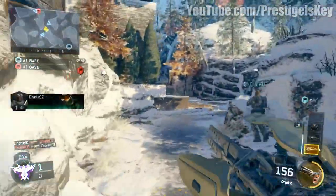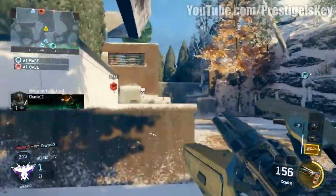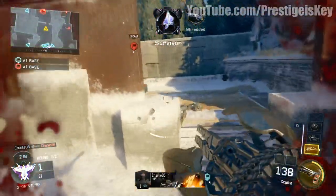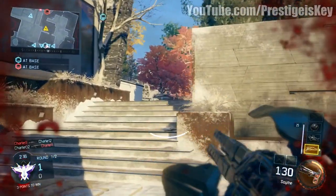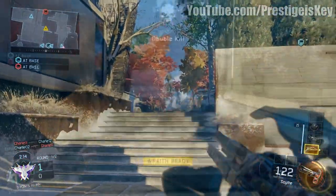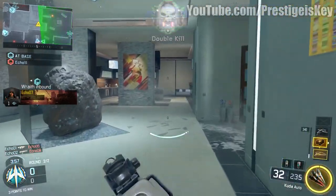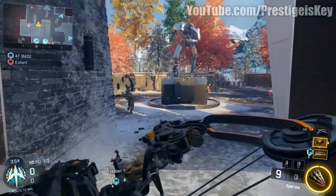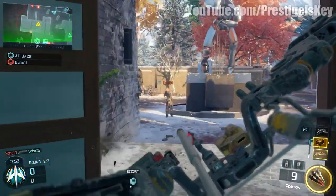This medal right here is called Shredded — it means you got a kill with the Reaper's scythe, which is really cool. Each specialist has their own unique medal when you get a kill with their specialist weapon. For example, with Outrider, when you get a kill with her compound bow, you get the Bow Hunter medal, which looks really cool.